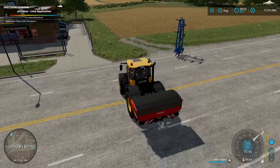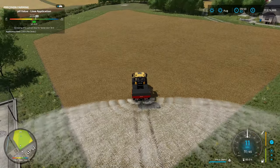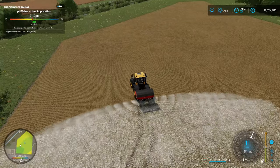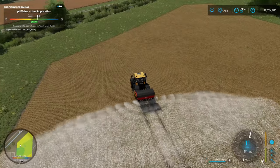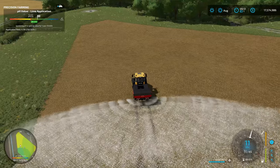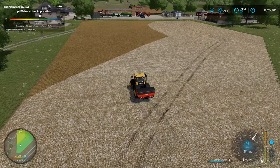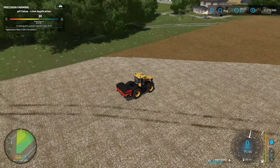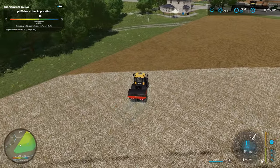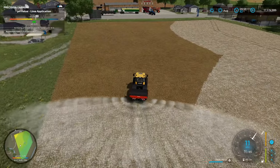We've got a spreader here with some lime in it, so we'll quickly spread lime across the field. You can see the mini-map in the bottom left-hand corner changing color as we add lime — that means we're getting the right amount of pH value on the field. With precision farming, once I get into a spot where the pH value is at the recommended level, the spreader automatically stops spreading lime.